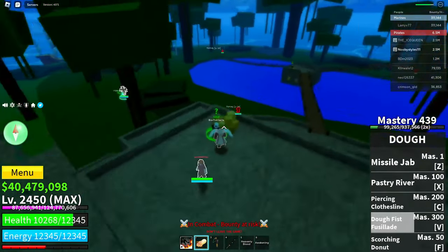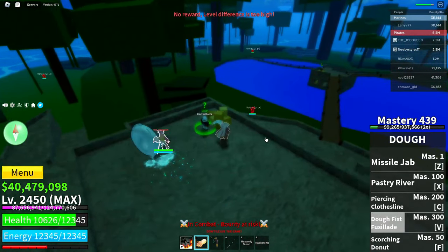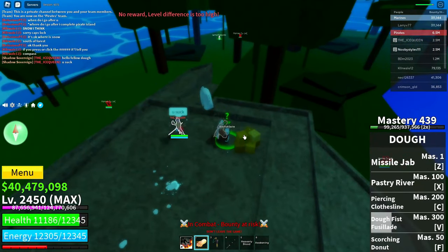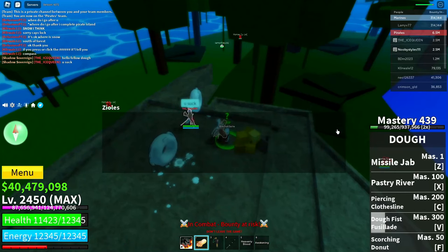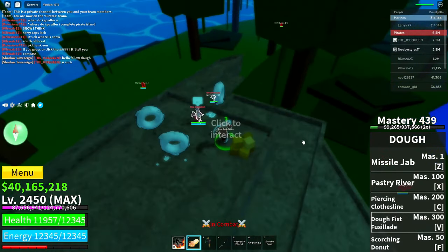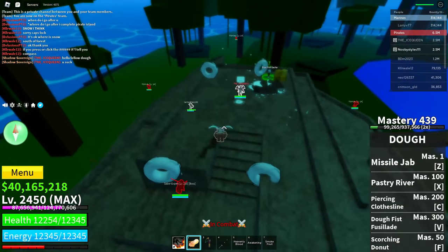Go over to the blocks fruit gacha, click on this guy, click on random fruit, and get yourself a random fruit.